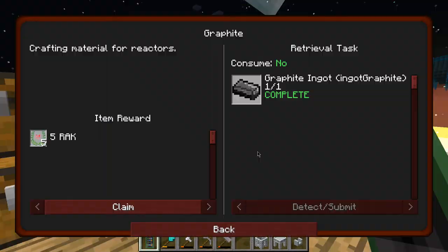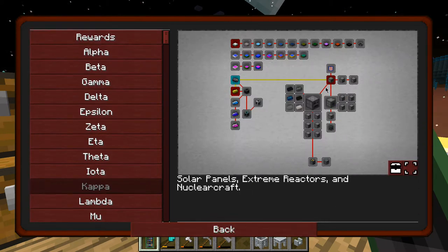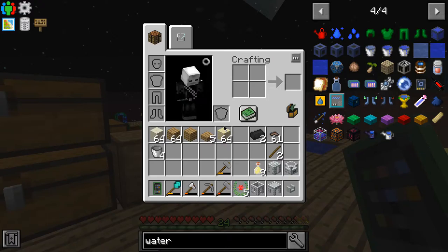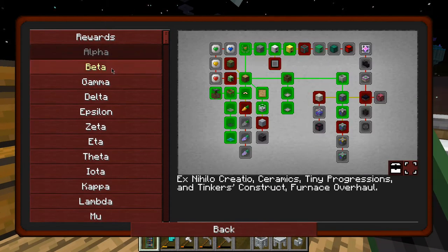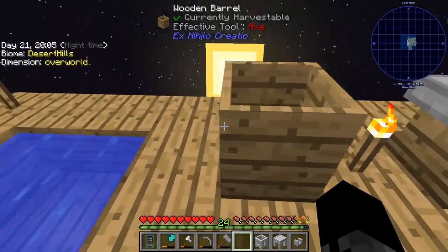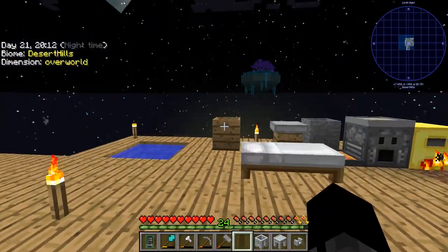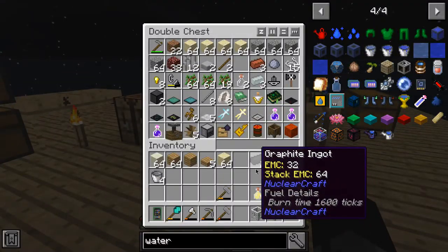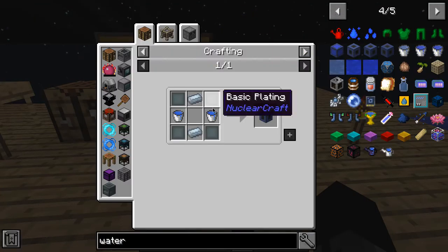I was just going to do something else with this graphite but I started the nuclear reactor mod, so that's cool. I thought about what I was doing — I need to make a lot of grout, and I figured I want to make an automatic way of making clay because I'm pretty lazy. I need to make an infinite water source to constantly fill this up, and for that I need some graphite.